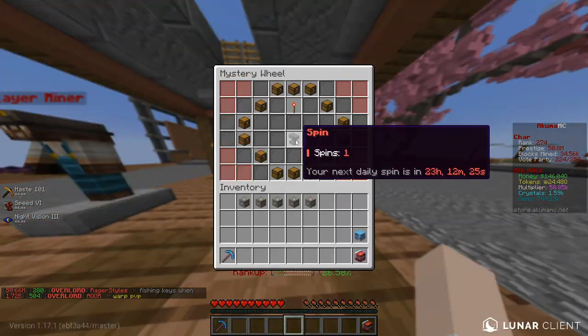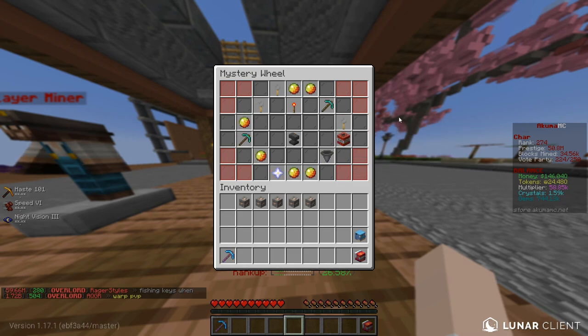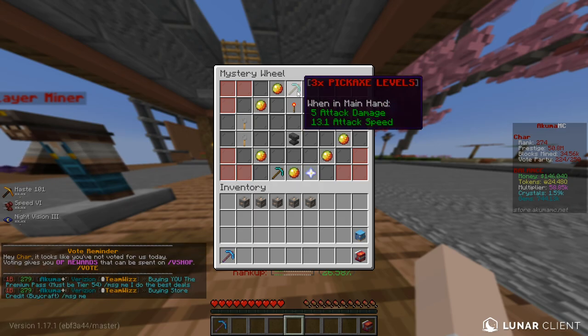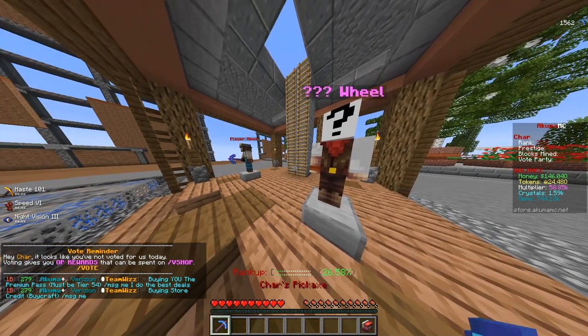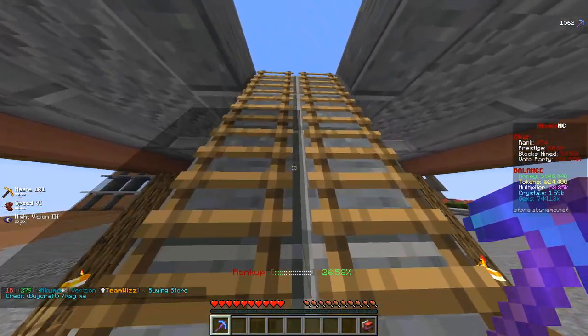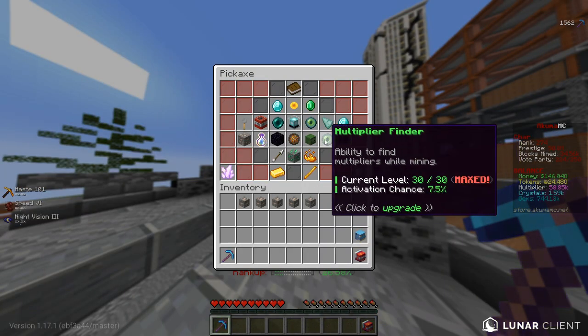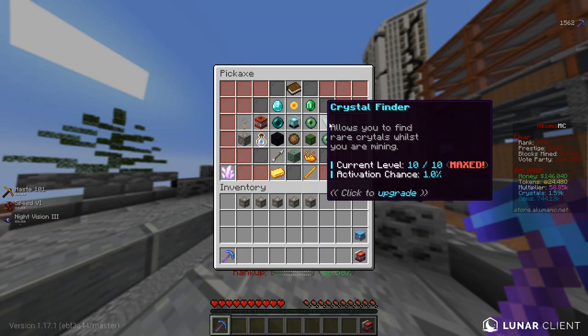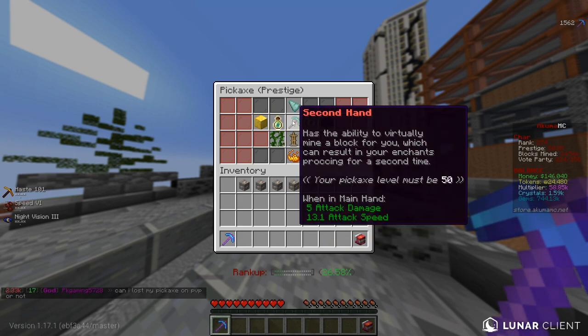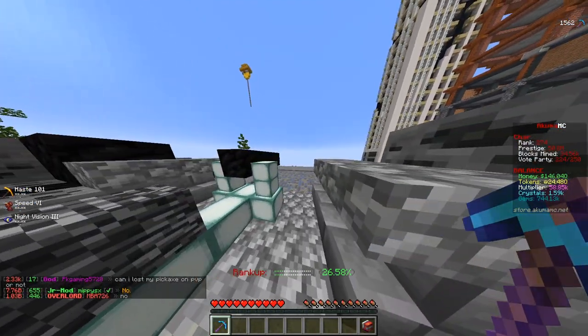We're gonna claim our free daily spin right now. We got three pickaxe levels — heck yeah! So now we're at pickaxe level 48, which is really cool. There might even be new enchants at level 50, like prestige ones. Second Hand has the ability to virtually mine the block for you, which can result in your enchants proccing a second time, so that's pretty nice. We're closer to that now.